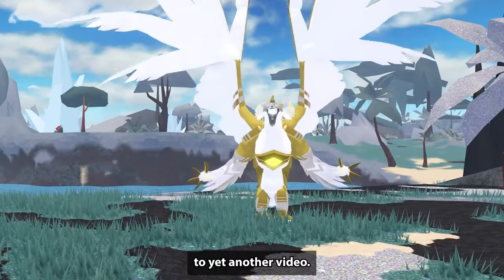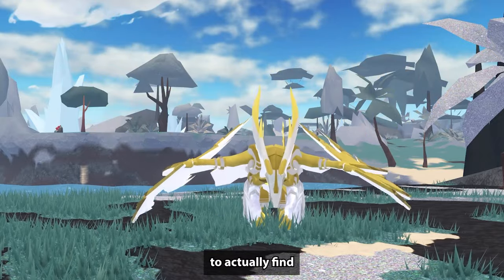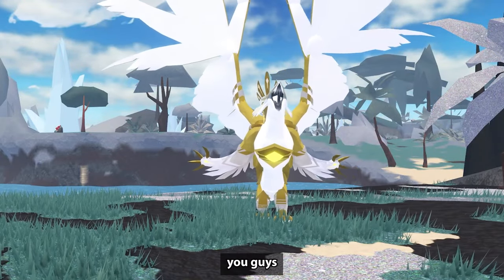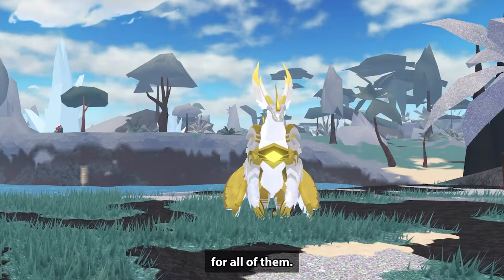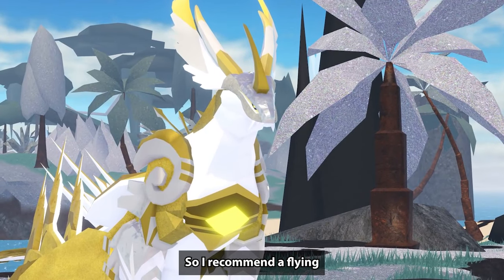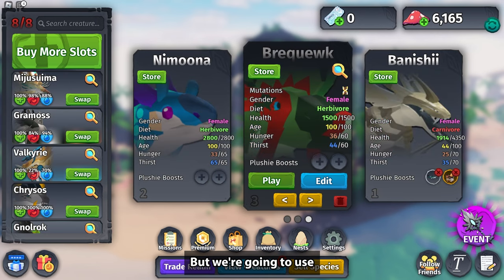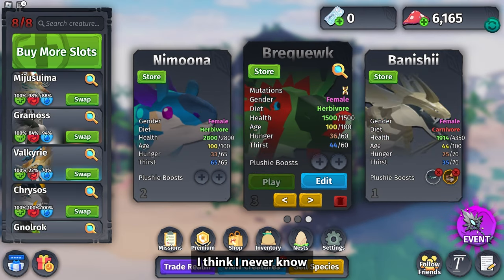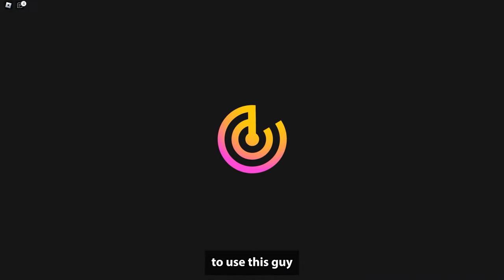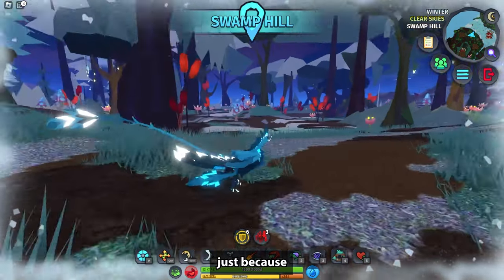Hey guys, welcome back! I'm very excited because I may be the first YouTuber to actually find all the warden shrines. I'm going to show you all the different locations. Most of them are on land so I recommend a flying creature. There's only one in the water — the Ejin warden — but we're going to use Brewquick because he's the speediest one.